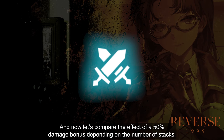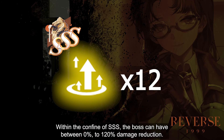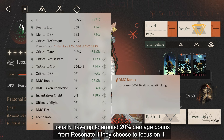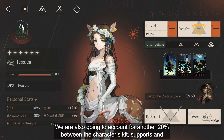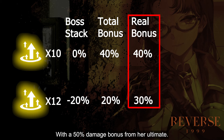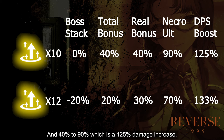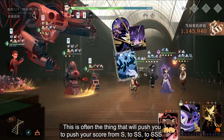Let's compare the effect of a 50% damage bonus depending on the number of stacks. Within the confines of SSS rank, the boss can have between 0% to 120% damage reduction. You will already be negating some of that with your DPS character, who can usually have up to around 20% damage bonus if they focus on it, plus another 20% from the character's kit, support, and their psychube. Even with that, your DPS will be dealing 30% of their damage on the final HP bar and 40% on the bar before. With a 50% damage bonus from her ultimate, the multiplier at 12 stacks goes from 30% to 70% — a 133% damage increase — and from 40% to 90% — a 125% damage increase at 10 stacks. This is often what will push your score from S to SS to SSS.